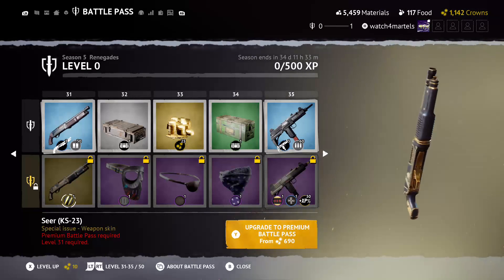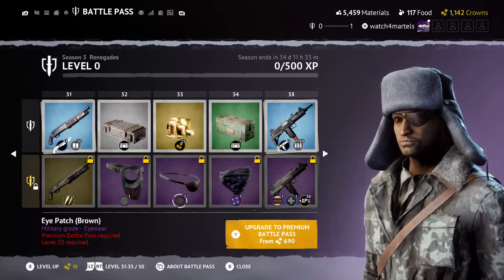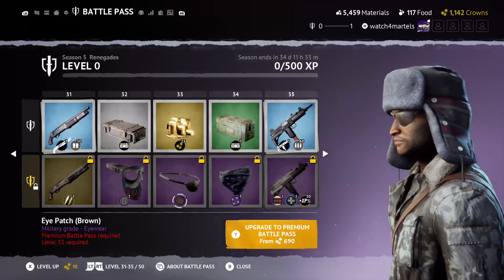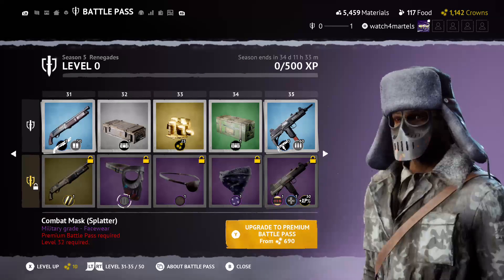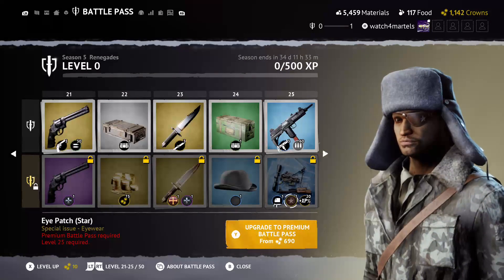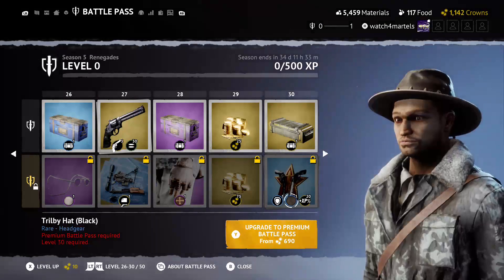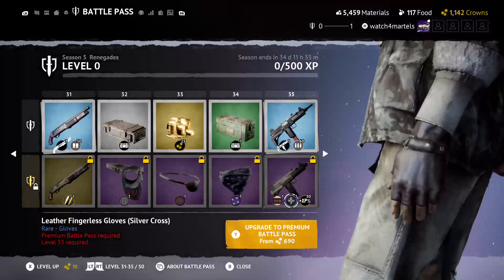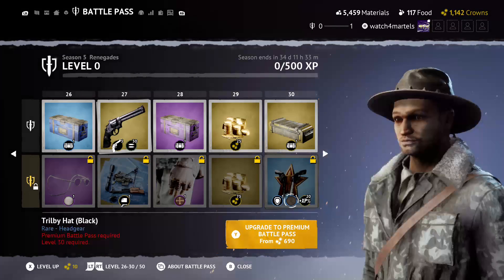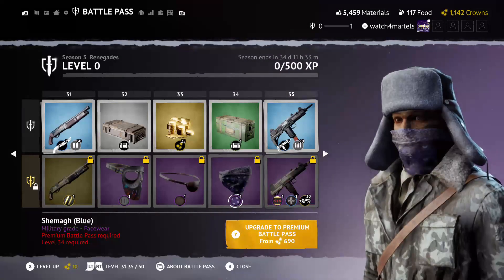That is a really nice skin for the shotgun. Then the face mask — I really don't like them. Then the eye patch: here you have the cross, and here you do not have the cross, and you have the leather fingerless gloves. And here the same thing but with the golden crosses versus the silver crosses.